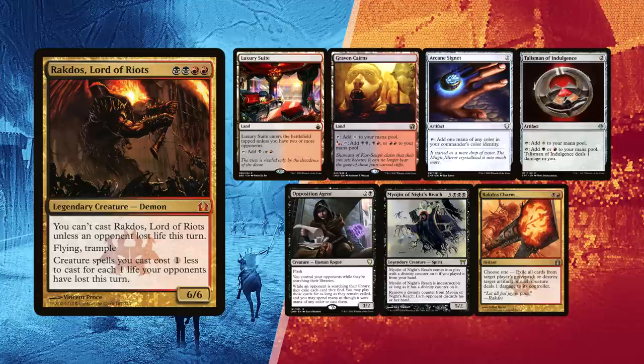Lastly, Rodrigo mulliganed down to 6, keeping a Luxury Suite and a Graven Cairns for lands, with an Arcane Signet and a Talisman of Indulgence for ramp. Opposition Agent might snag some tutors and Rakdos Charm is a versatile piece of interaction, especially versus 2 Anya players. He sent to the bottom Myojin of Night's Reach. Ready for this match?